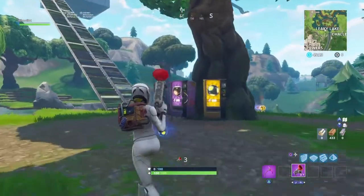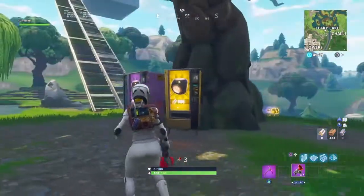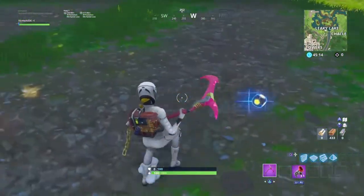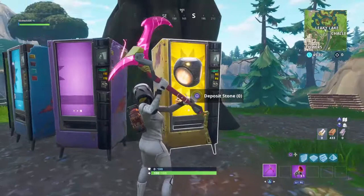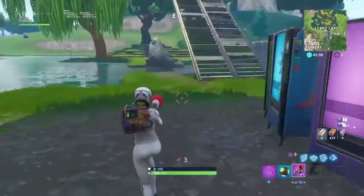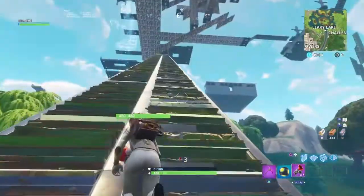What you need to do first is come to the vending machines near Leaky Lake — they sell free stuff. You'll need to wait until you get a spiky trap, which is one of them. As you can see, the star one — don't get it, buy it. Then when you've got one, simply make your way all the way to Salty Springs.